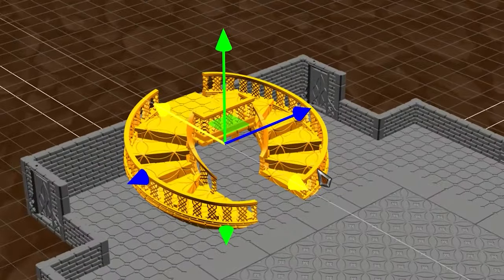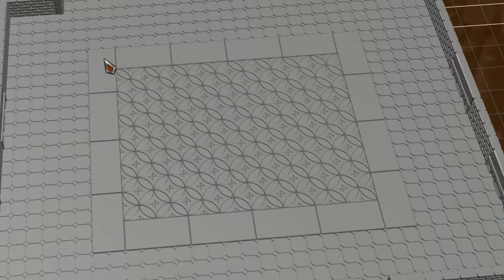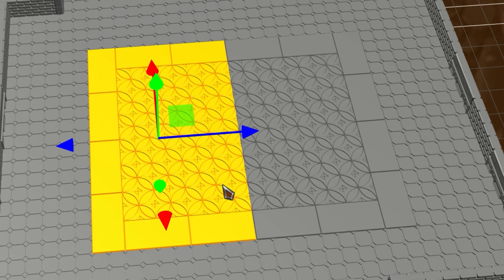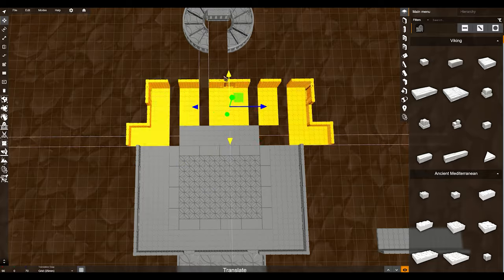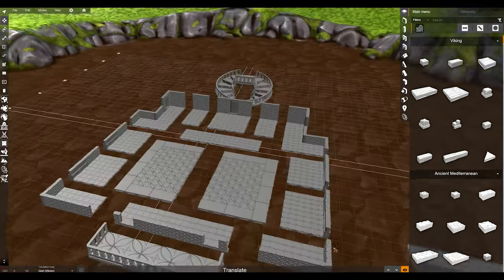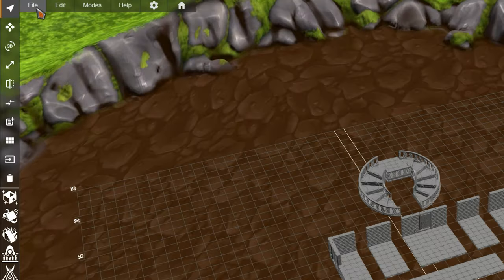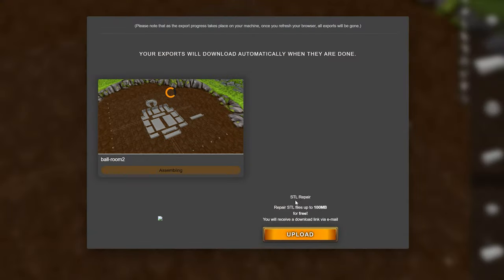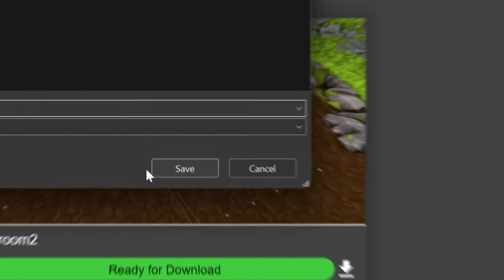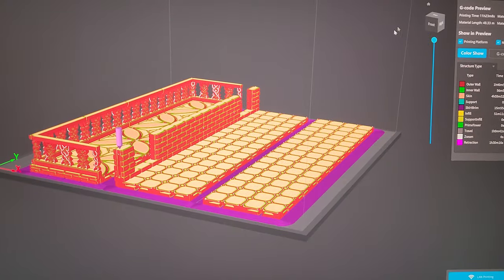I cleaned up the stairs a lot and grouped them together. Then taking all of our individual pieces, highlighting large elements and grouping these together to give us a better split to print with. By making them more modular it means we can reuse them in a few different ways and hopefully make some extra parts in the future. I'm going to export this, bring it over to my slicing software and then get it ready for the printer.